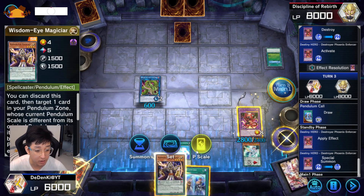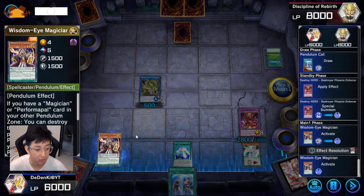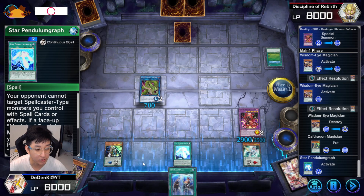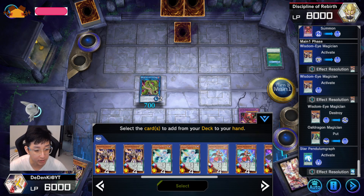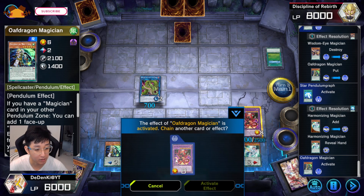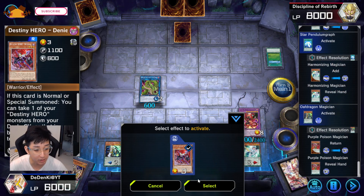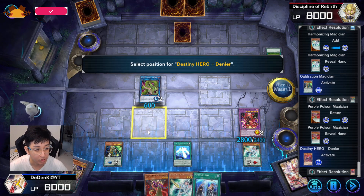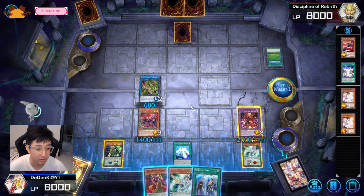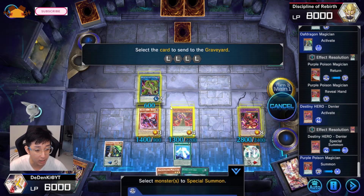Now I'll be able to bring out DPE again. Pendulum Core will pop itself and add Odd Dragon. This will trigger for Harmonizing — I'll add Harmonizing to my hand. Then add back Purple Poison. Remember I have this card here so I'll be able to bring it back out. But I won't trigger this effect because you do not want to shuffle this card back — it's pretty useless so just leave it. I'll Normal Summon this to go into Apollousa first, just in case your opponent has Nibiru.